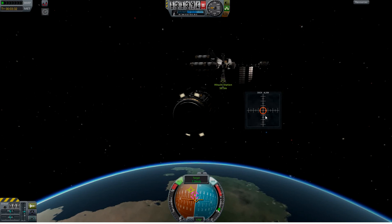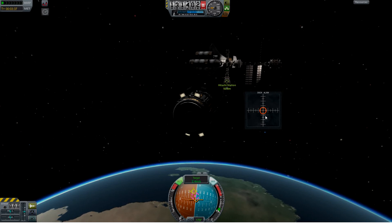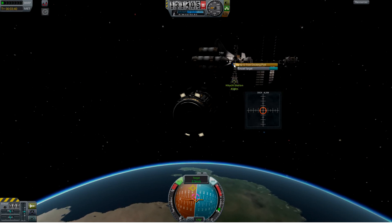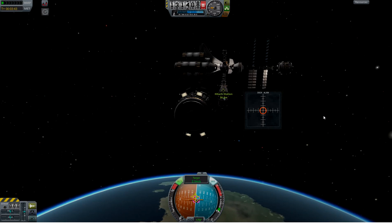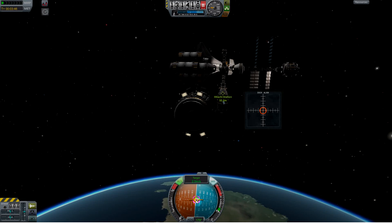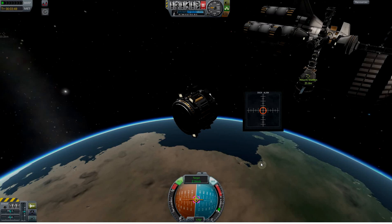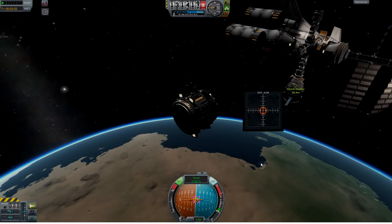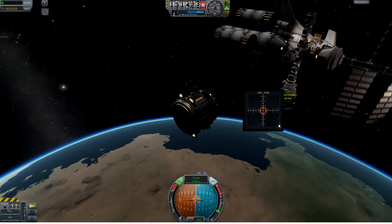As we get closer, I'm going to speed this up a little bit with some RCS. As my heading aligns with that magenta circle, I'm going to put my prograde vector right on it so that I keep going in the right direction. 25 meters — I'll start slowing this down. 0.8 meters per second. Making a few fine tweaks to my prograde vector, but it's basically on a straight-in course.